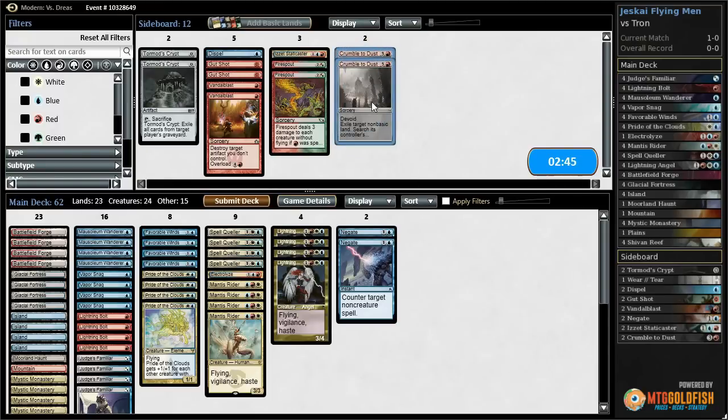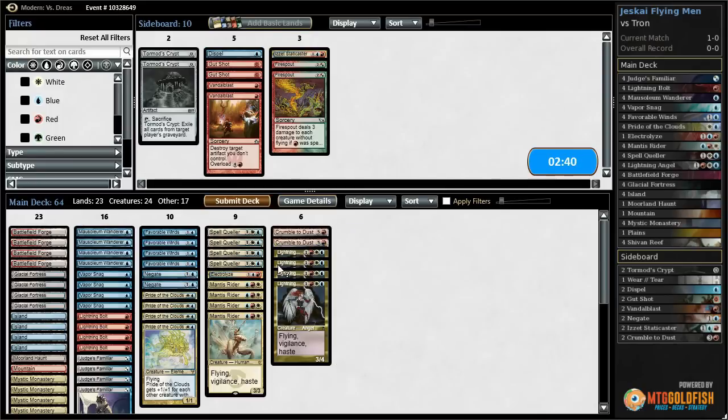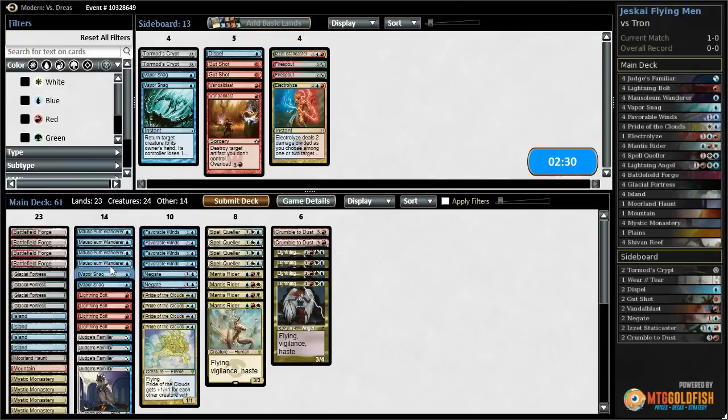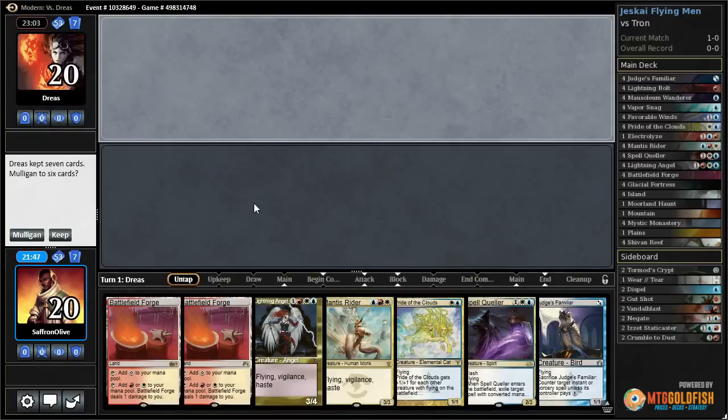Negates come in for the sideboard, giving us defense. Crumble to Dust is our trump card against Tron. We go down Electrolyze and some Vapor Snags. We don't have any Ghost Quarters so basically we're hoping to pressure our opponent and maybe draw a Crumble to keep them off Tron. Maybe the tempo of negating our opponent's first big play will be enough. I guess we picked the correct line there - at least it paid off.